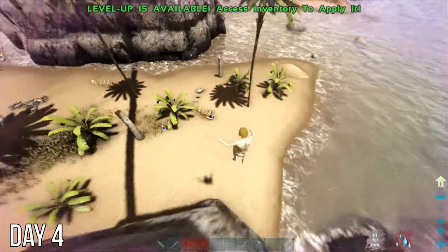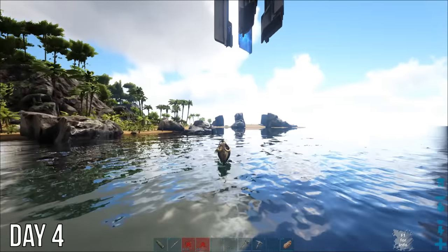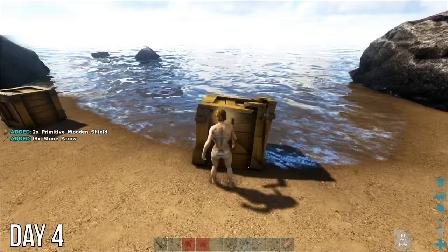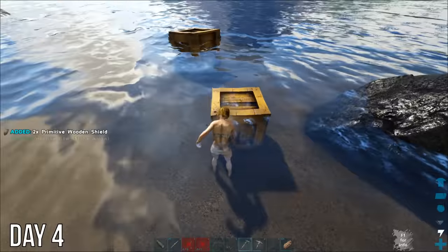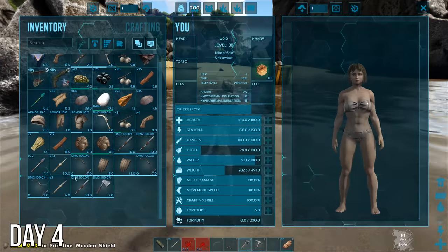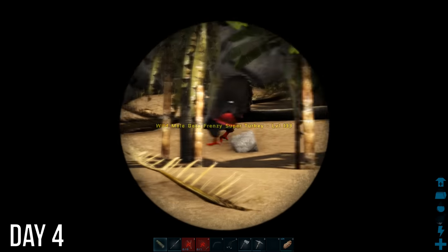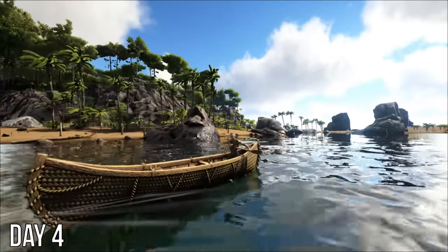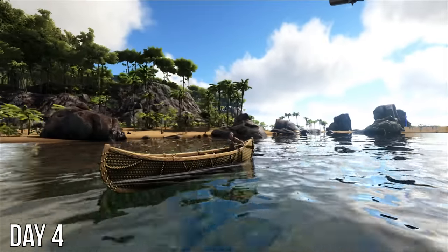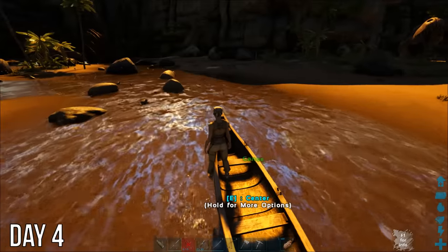After struggling so much just trying to travel down the beach, I decided to make a canoe. On Ragnarok there are these boxes full of tools you can find, and I know there are some up by the Blue Obelisk. I've got some metal tools now. Is that a super turkey? It must be a mod because it's definitely not Thanksgiving. I have early ARK memories of the year super turkeys were set to aggressive — lost my first set of dinos and didn't log in until Christmas.